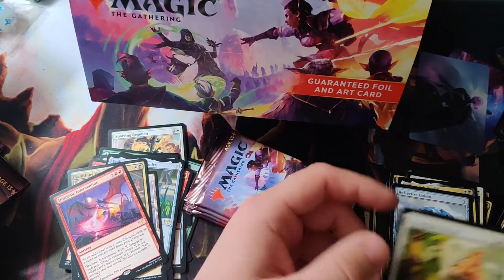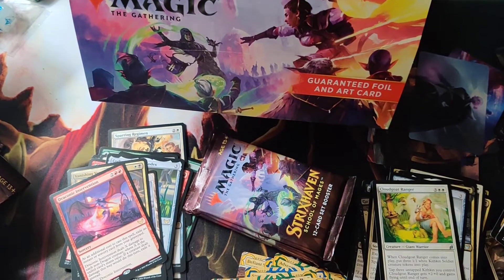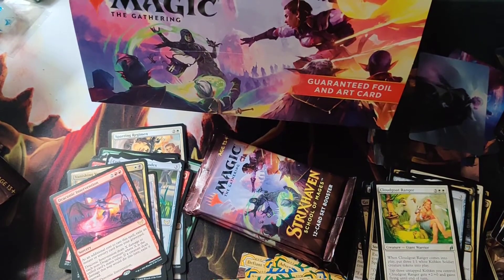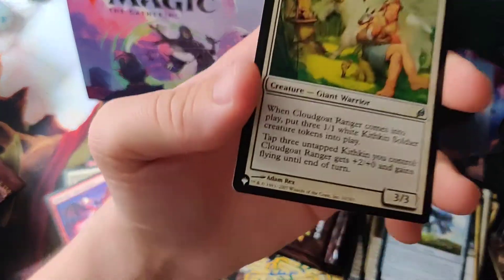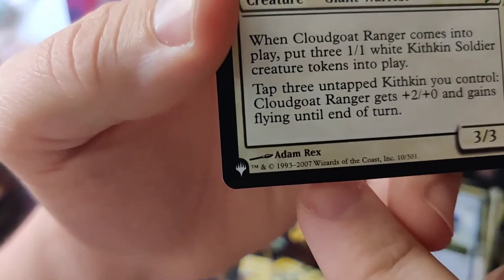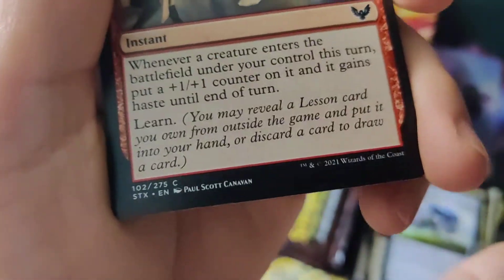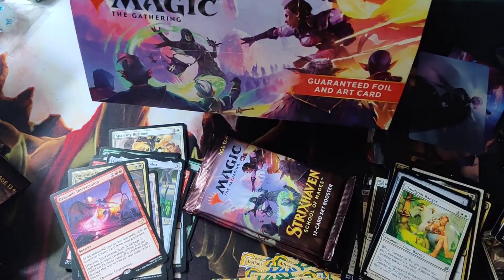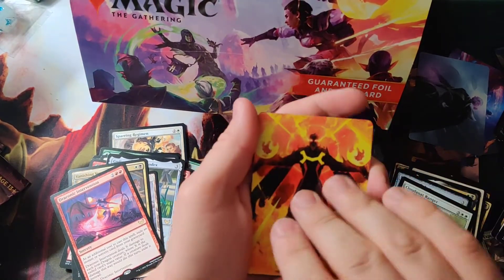Cloud Goat Ranger is from Warwind, I think — it's an old, old card. If you look at the card comparing it to some of the newer cards, this is a card they reprinted from 2007, while newer cards say 2021 because they came out this year. It's kind of weird that they put cards in from random sets from way back in the day — I wonder what that was about.